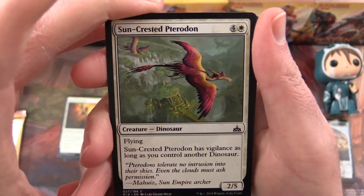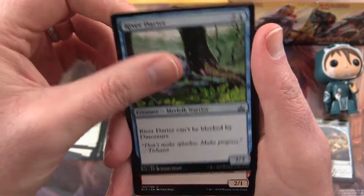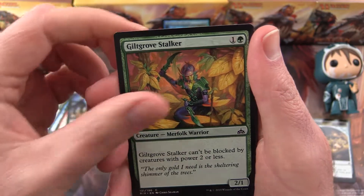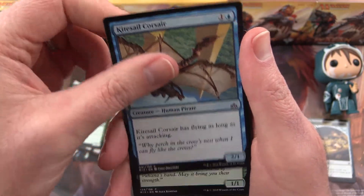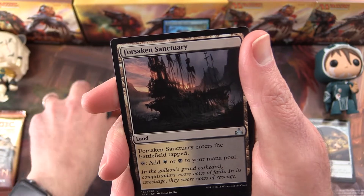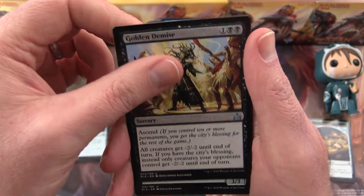Next up we have a Sun-Crested Pteradon, River Darter, Goblin Trailblazer, Aggressive Urge, Canal Monitor, Giltgrove Stalker, Colossal Dreadmoor, Kitesail Corsair, Jade Bearer, Traveler's Amulet. The uncommon is a Forsaken Sanctuary and Golden Demise.